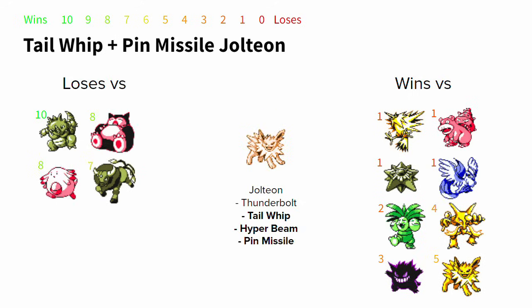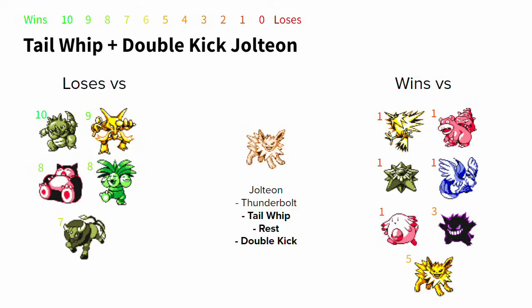Jolteon also has some physical options. If you choose to run Tail Whip alongside Hyper Beam and Pin Missile, you can find some winning matchups versus Alakazam and other Psychic types. And if you choose to run the super combination of Tail Whip, Rest, and Double Kick, you will effectively deal with every Chansey.